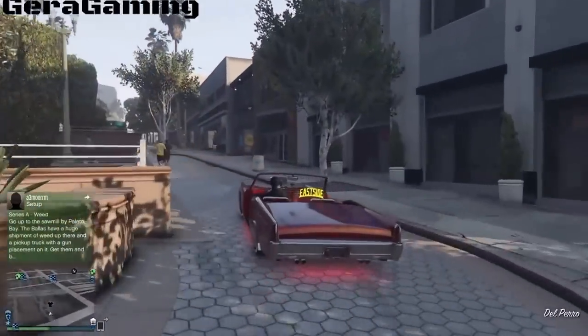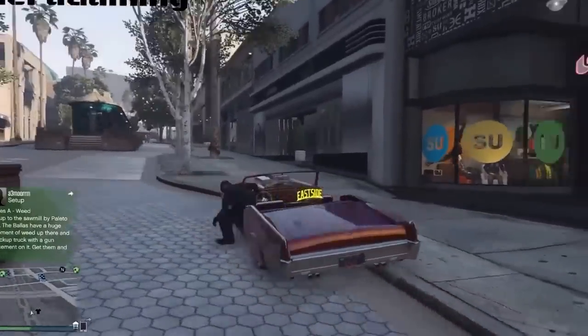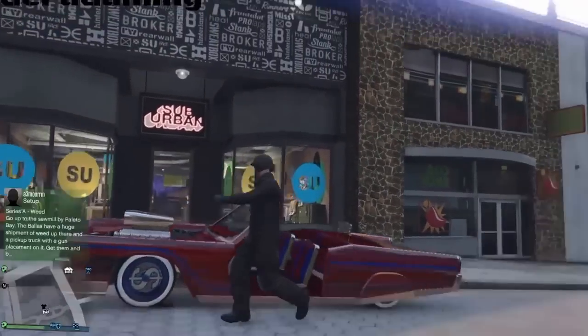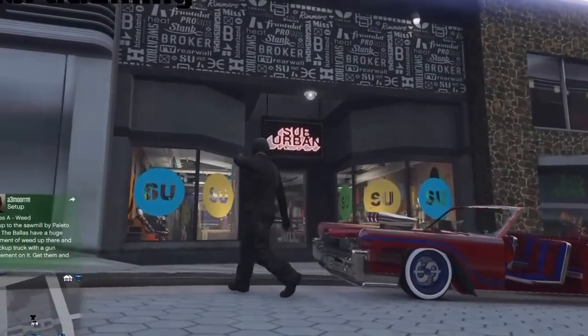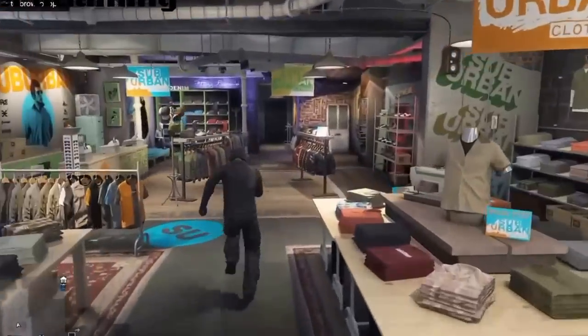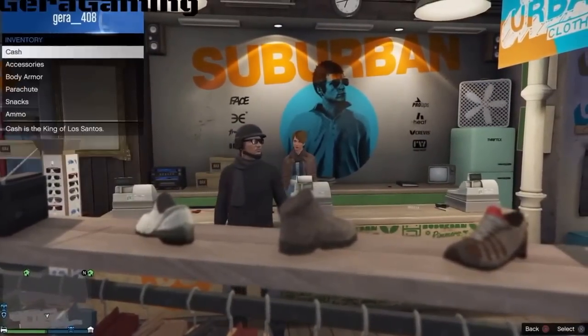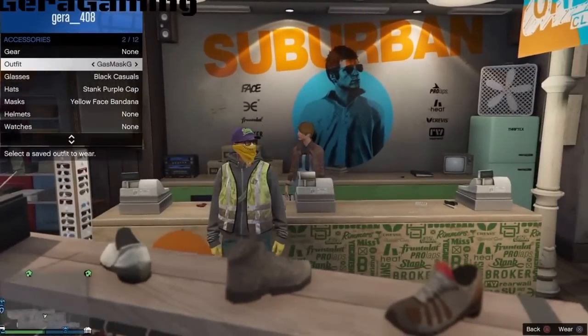What's up guys, Hedagaming here, and in this video I'm gonna show you guys how to put the gas mask on any outfit glitch. So first step is to come to any clothing store around the map and just go inside, and first of all make sure you have the outfit you want to put the gas mask on.